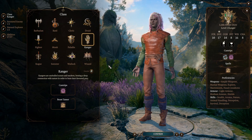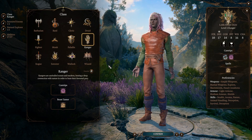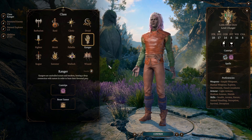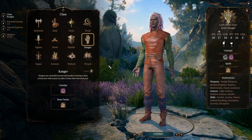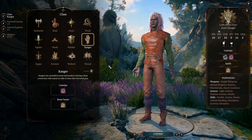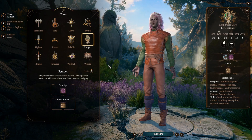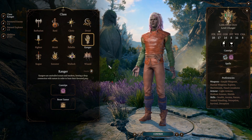Hey everybody, it's Leroy from Leroy Gaming. In today's Baldur's Gate 3 guide we're going to be looking at the Beastmaster subclass for the ranger. We're going to cover features at level 1 of character creation including ability recommendations, a full level 2 to 12 breakdown, all spells available as you level, and a Beastmaster animal companion showcase of upgraded level 12 companions later in the video.